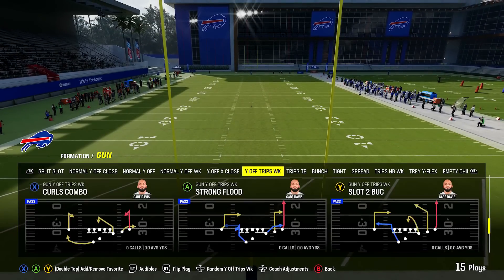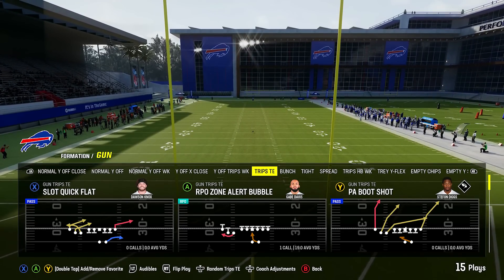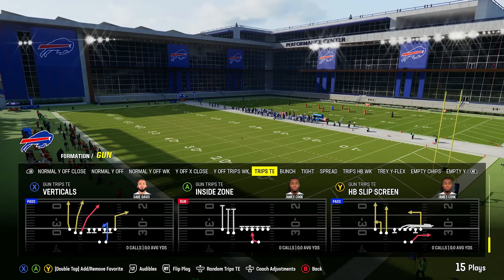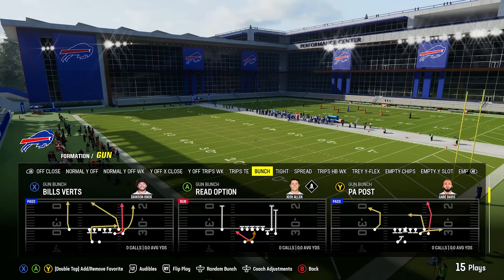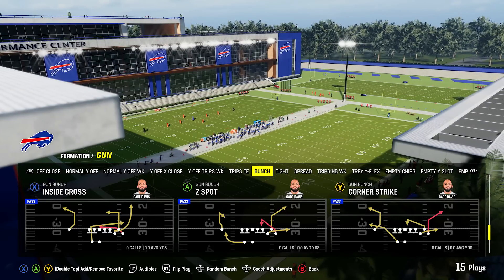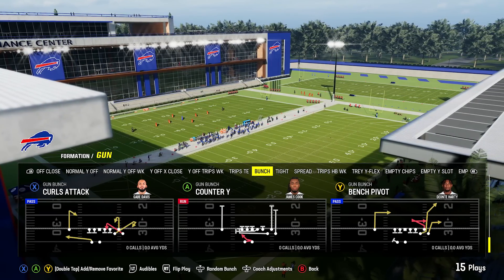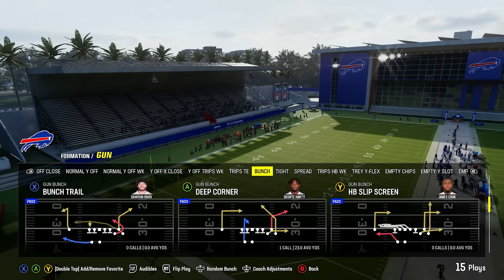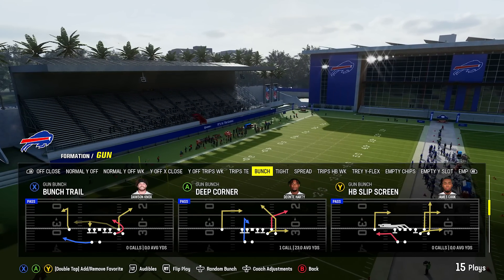Then you've got the Y off trips weak. We're back to trips tight end — I said I think this is going to be a big trips tight end year, and this trips tight end is really, really good. Then of course you've got gun bunch. You typically want a playbook that has gun bunch because if all else fails, you always have gun bunch. It's like that favorite blanket you had as a child — if everything else is going bad, you go to gun bunch. And this is a pretty decent gun bunch as well.